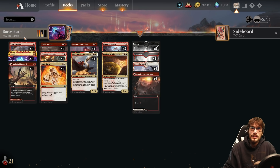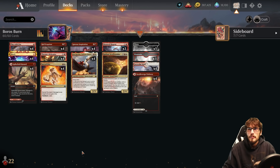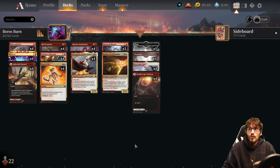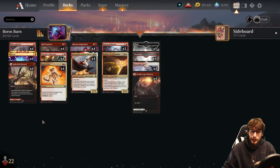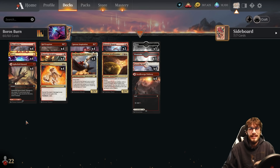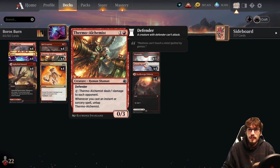Boros Burn is a best-of-one Standard deck with a 2.1 average mana value. We have 24 non-creatures, 12 creatures, and 24 lands. The land count could be dropped a little, but it's nice to curve out to four lands consistently every game. We also have the MDFC Spike Field Hazard, bringing us to 28, so consistency is massive. Typically, though, we're just playing that as an instant-speed spell.